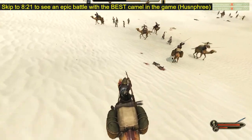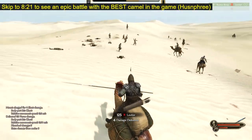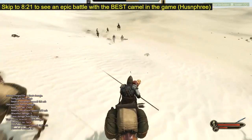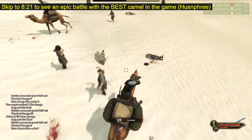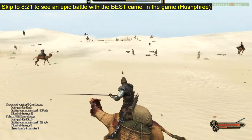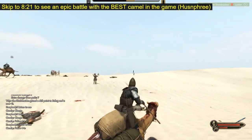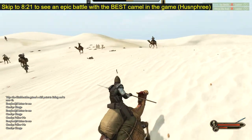What this mod does is it greatly increases the armor value of camel saddles, and also converts them from leather armor to plate armor. So now your camels can benefit from plate armor bonuses. You can change the armor type back to leather armor, and even change the armor numbers themselves, using the configuration file in the mod. I'll go through all that later.